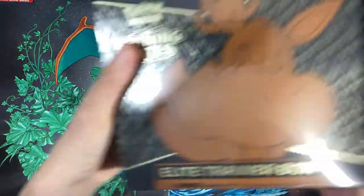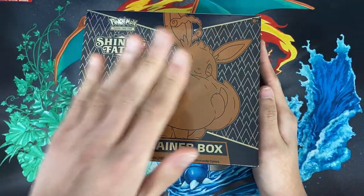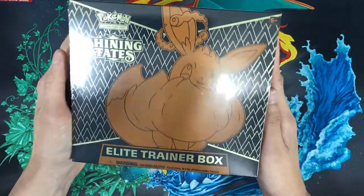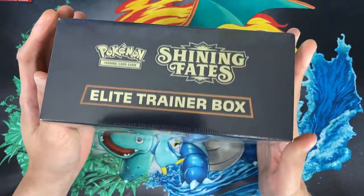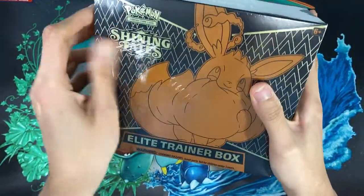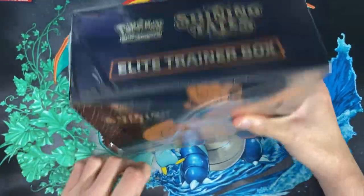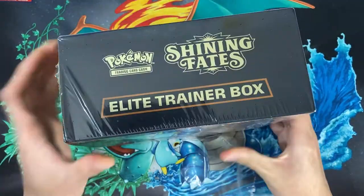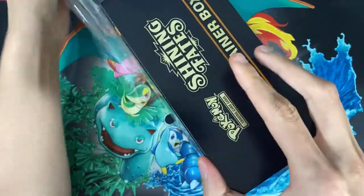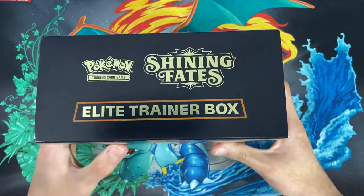We'll be opening up this Eevee Elite Trainer Box, featuring the Eevee promo card — pretty exciting. Shiny Fates is a special set, meaning it's not part of a main set released every year. With special sets, Elite Trainer Boxes come with a promo card and you get 10 packs instead of 8, so this is going to be really cool.